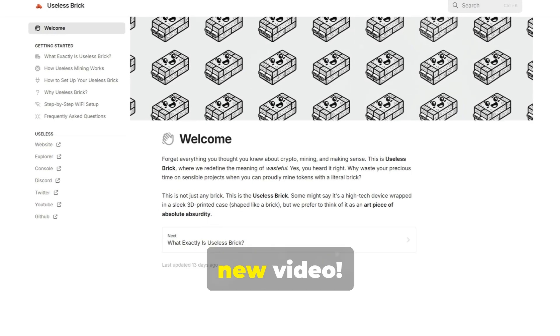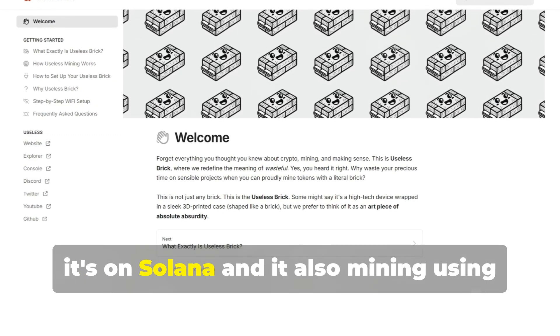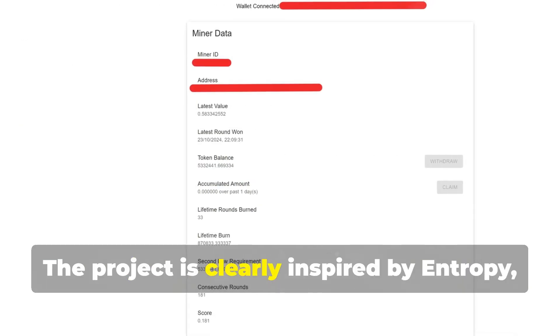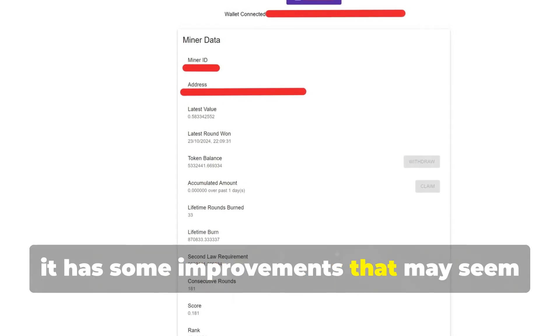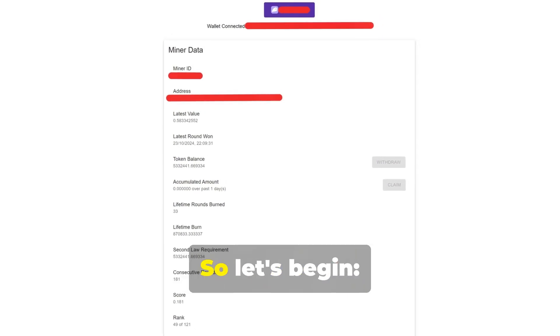Hello everyone and welcome back with this new video. A new Mimicoin mining project has just been released — Useless Brick. It's free, it's on Solana, and it mines using the cheap ESP32-S3 hardware. The project is clearly inspired by Entropy, but from what I'm seeing it has some improvements that may seem interesting, and currently starting mining in this early phase is very fast. So let's begin.